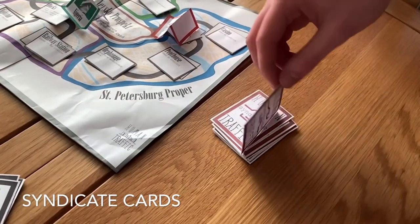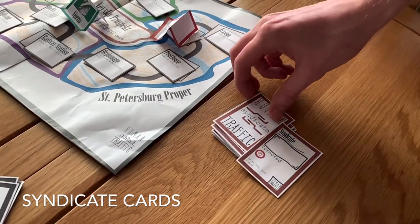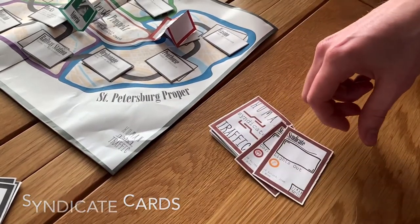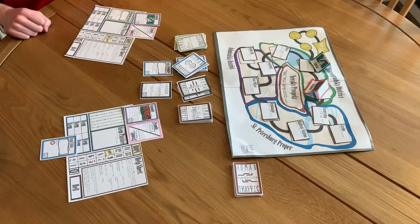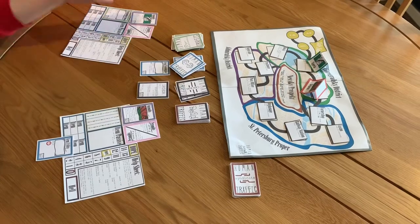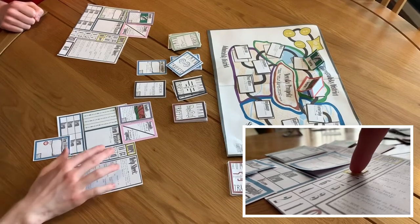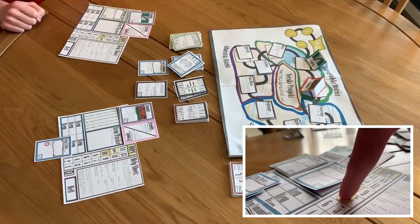Syndicate cards are ordinarily drawn from either failing to comply with order cards or entering Nevsky Prospect. To resolve syndicate cards, the condition must be met by matching the icon using an item card or relationship card. This doesn't cost an action point. If the condition cannot be met, then the player must follow the failed text, resulting in discarded item cards or subtracted hope. Once the syndicate card has been resolved, place it face up in the syndicate card discard pile.